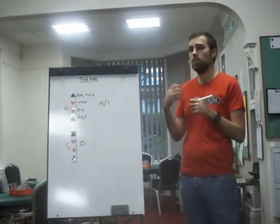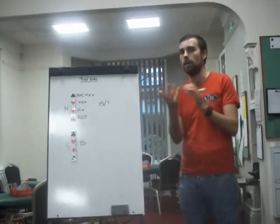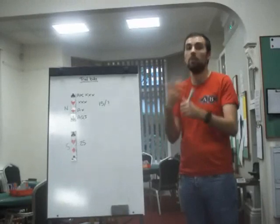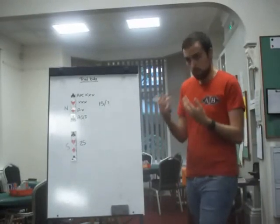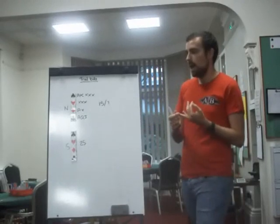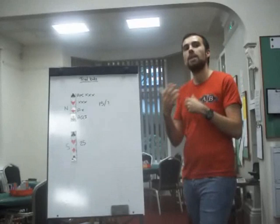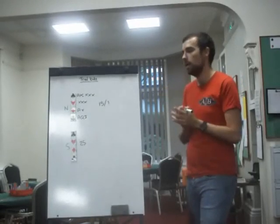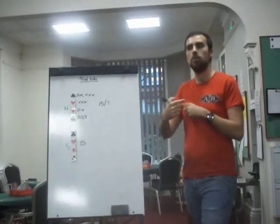Whenever I refer to the term Trial Bid, I'm talking about a long suit Trial Bid — just like when I say Blackwood, I mean Roman Keycard Blackwood, just based on frequency. A long suit Trial Bid says: I have losers in this particular suit. I'm thinking game is potential, so you're in the invitational bracket, but I'm worried about this suit. So you bid a suit that you have concern over.